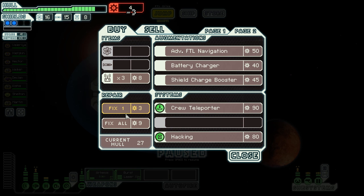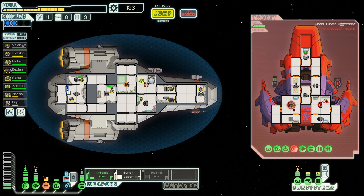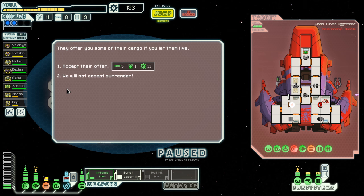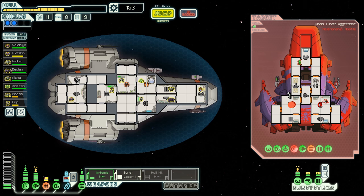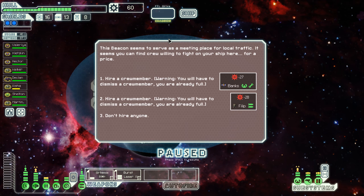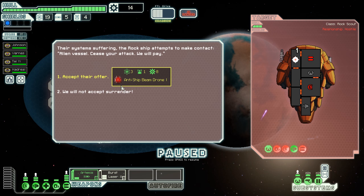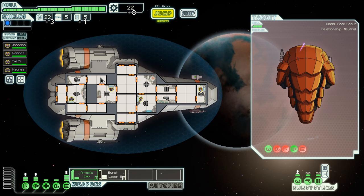As with the majority of procedurally generated games, there is technically an infinite amount of different experiences to be had between individual players. However, the trickiest part of creating those types of games is preventing the experience from becoming stale after a couple of hours. FTL keeps players on their toes with ridiculous amounts of random events and outcomes, allowing the player to have completely different experiences every time they play, even with the same tactics.